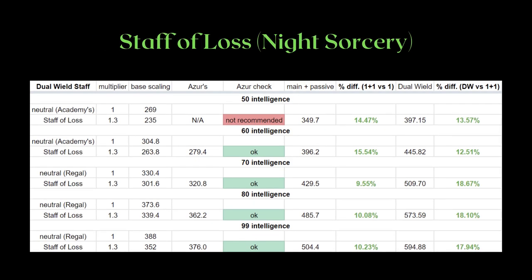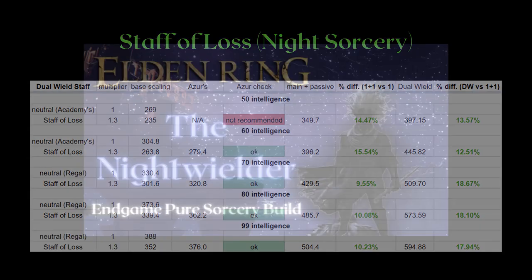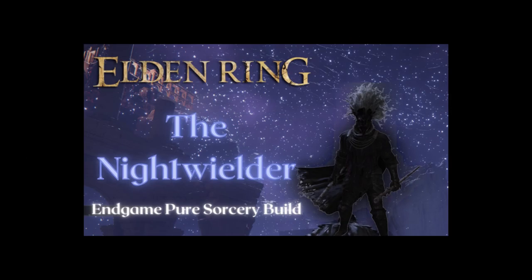As for the Staff of Loss, the dual wield bonus remains high across the board. If you want a detailed breakdown of optimizing Night Sorceries or what I think is the strongest pure sorcery build at the moment, I suggest watching my Night Wielder build. It has an even more in-depth breakdown of how to use the Staff of Loss with Night Shard and Night Comet, using another resource in my spreadsheet.